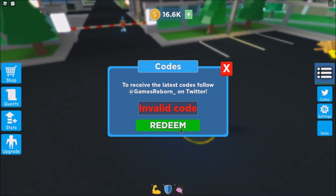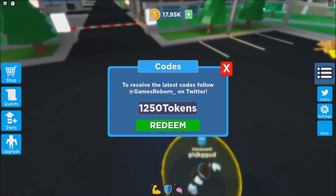And then for the next code just type 'gaming' — wait, it isn't valid. It might have expired, I guess. Okay, let's try... maybe it got expired anyway. Let's go straight to the next code: just type '1k likes', then click redeem — okay, 1,350 tokens. That is a good amount of tokens.